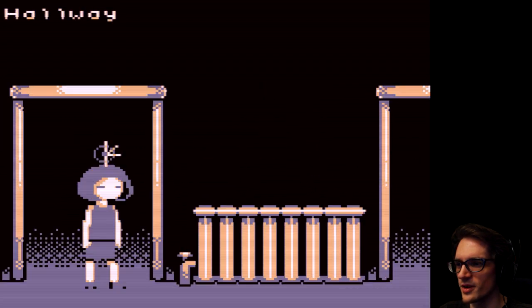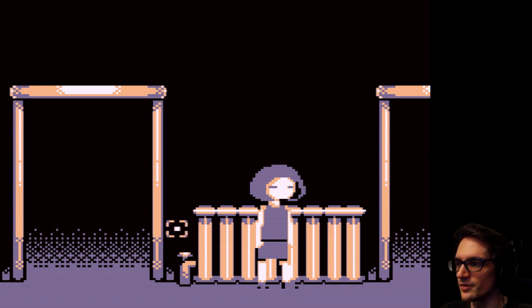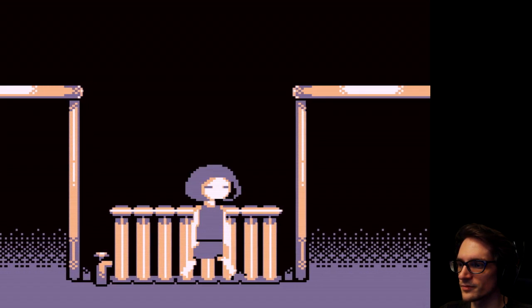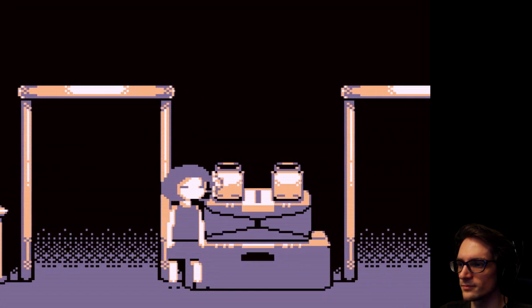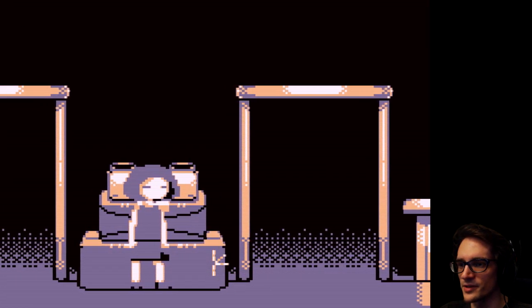Here we go. The stairs are over here, let's go here first. The hallway. Water-powered radiator heats room via convection. Boxes stacked symmetrically - it's very symmetrical and it's very pleasing.